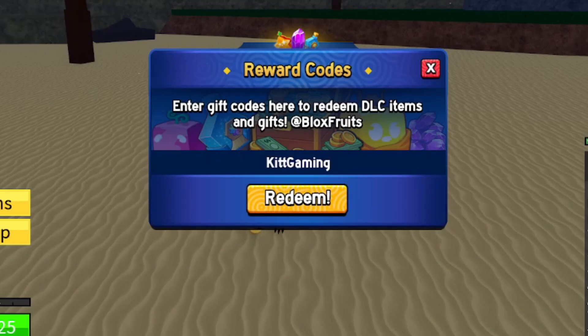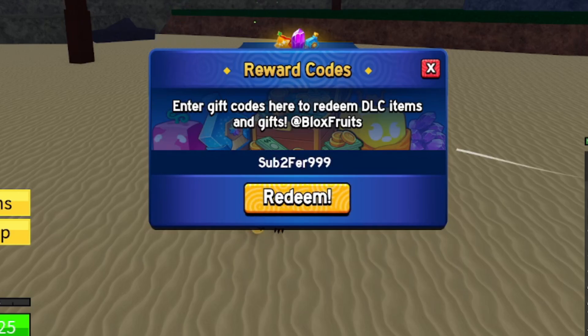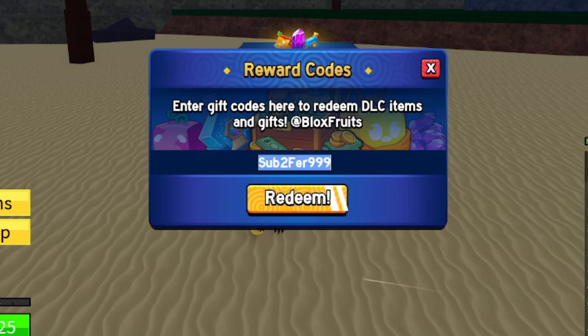Next code is ENYU_IS_PRO — E-N-Y-U underscore I-S underscore P-R-O — another XP multiplier. Then we have code STOPTO_FEAR_999, another code to redeem. After that, code BLUXXY — uppercase B, lowercase L-U-X-X-Y — also an XP multiplier.